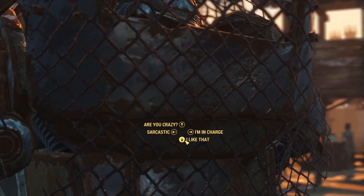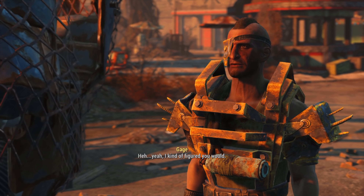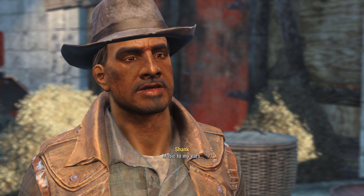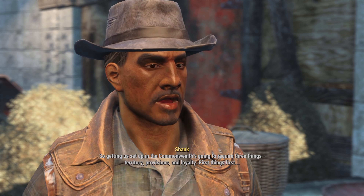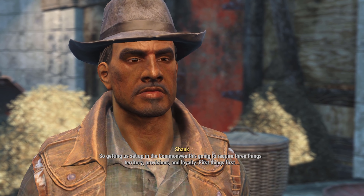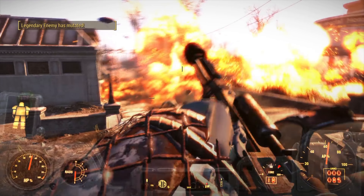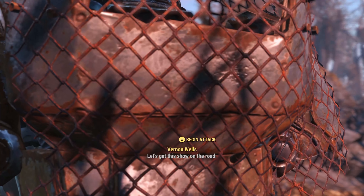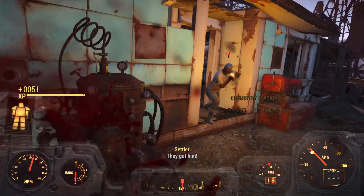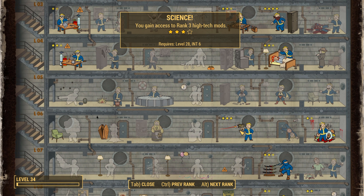Gage says he's impressed and it's time to initiate our plans in the Commonwealth. We're directed to Shanks — his name reminds us of a certain pirate emperor — and he wants us to hit a settlement. We decide to hit one with the Operators, charging in and breaking everyone's jaws, making it quick, easy, and efficient to gain a foothold in the Commonwealth. We level up and go for Science rank 3 to upgrade our equipment across the board.